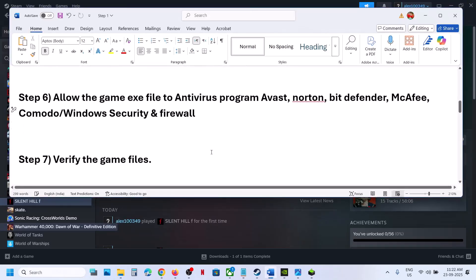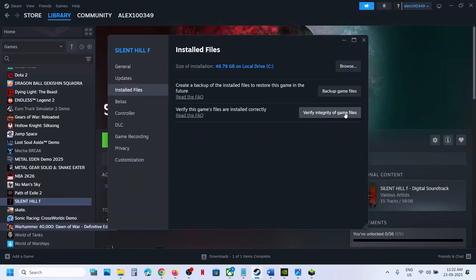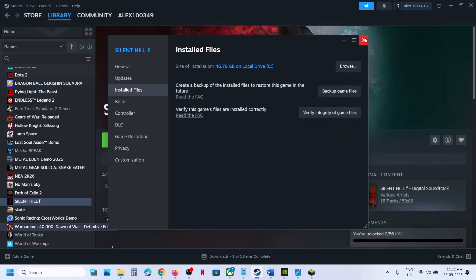Still not working? The next step is to verify the game files — this is important. Right-click on the game, select Properties, go to the Installed Files tab, and then click on Verify Integrity of Game Files. Once the verification is 100% complete, launch the game and then check.